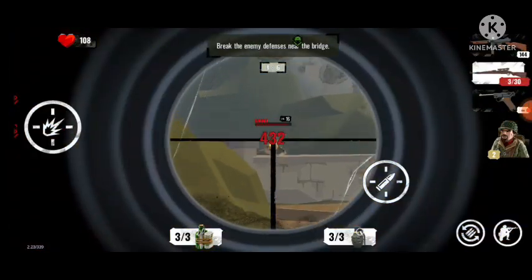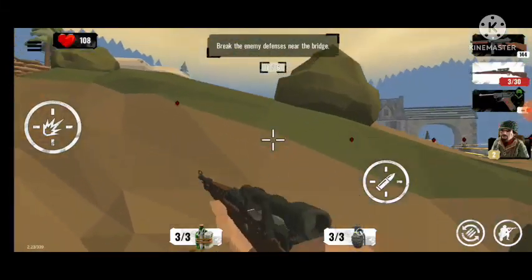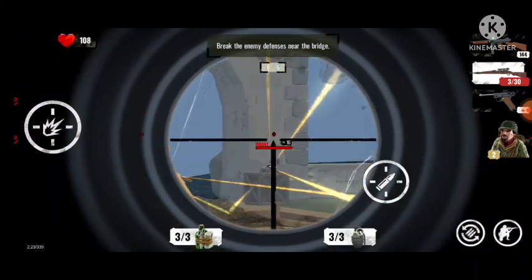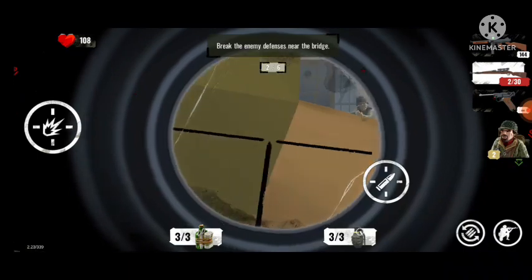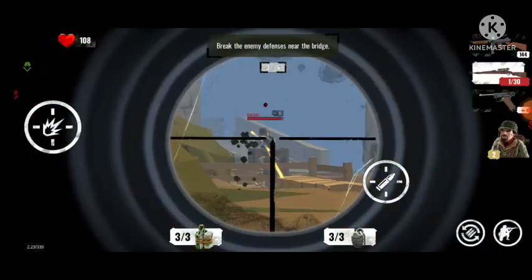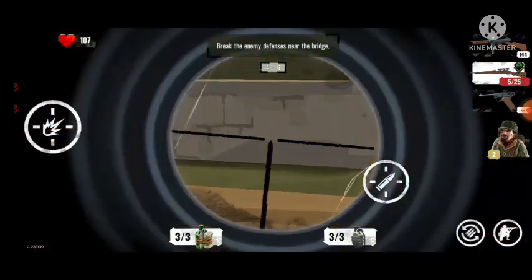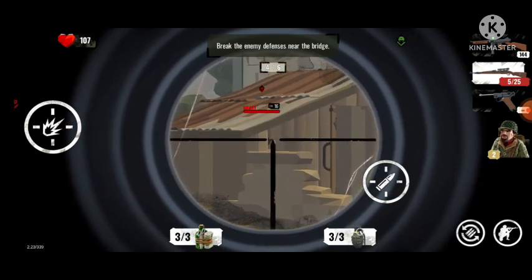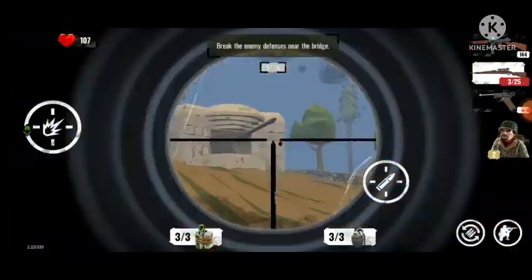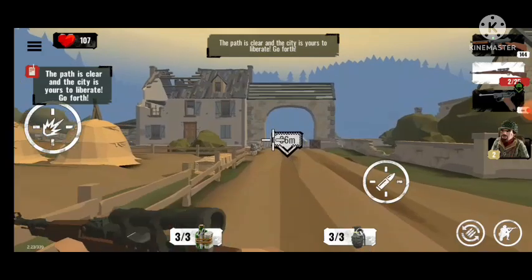Look at this — stop shooting from the back, if you have the guts shoot from the front! There are a lot of soldiers over here. 432 damage! Your defenses are not going to scare me. There's one in that hut, and one over there behind the artillery bunker. The path is clear — the city is yours, liberate it, go forth!